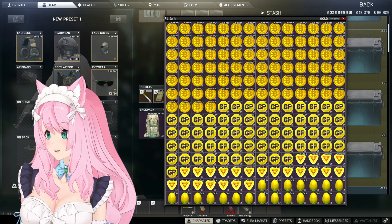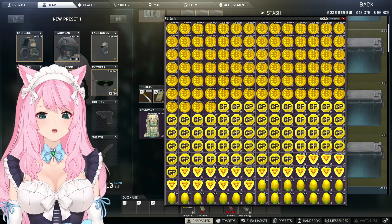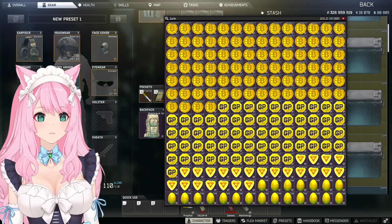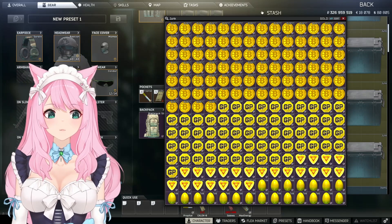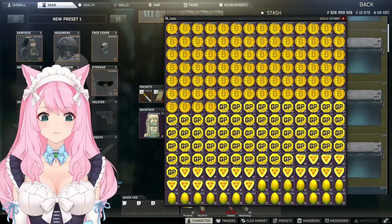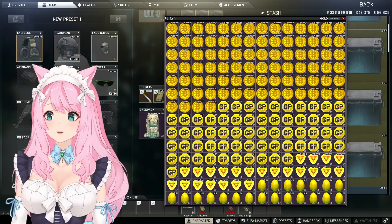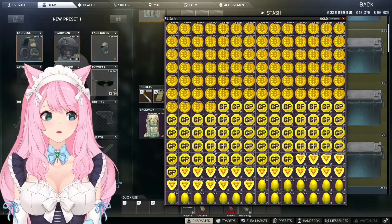Hello, good morning. I am here with my coffee, and overnight my Bitcoin farm gave me the last coin I needed to complete my collection. So I have 88 Bitcoins, and that's important because that's how many slots there are in the trader menu. So today is the time where we're going to sell our collection.